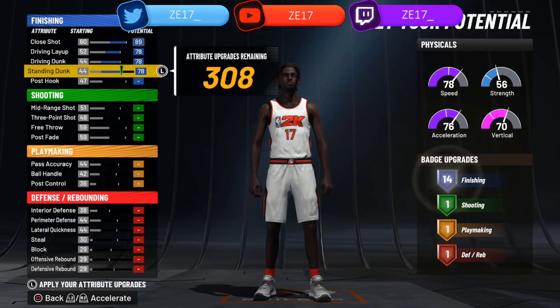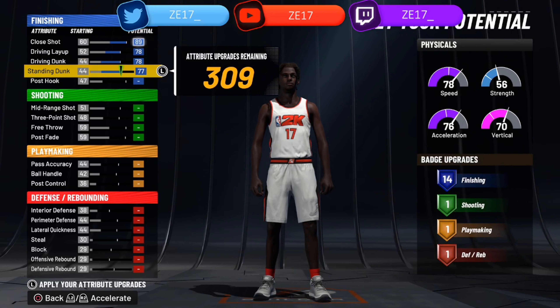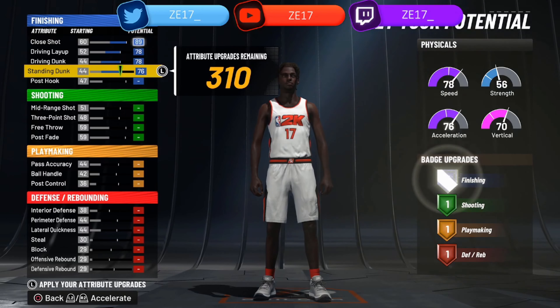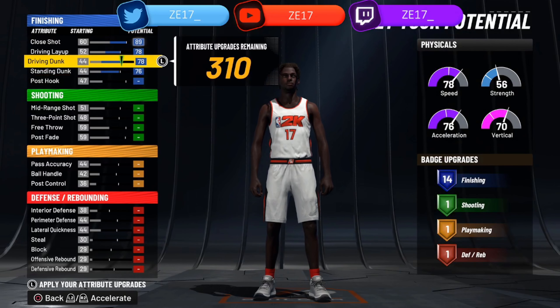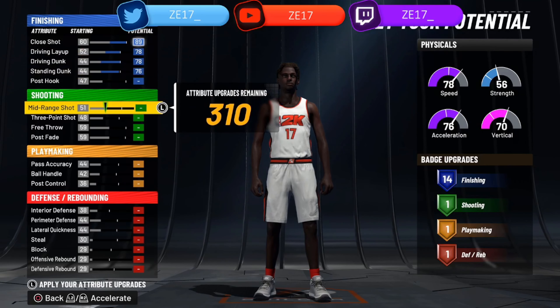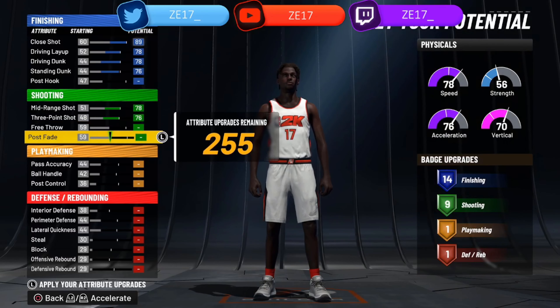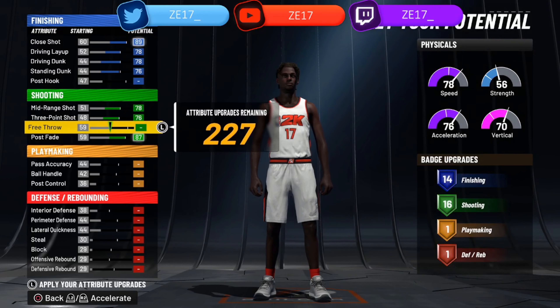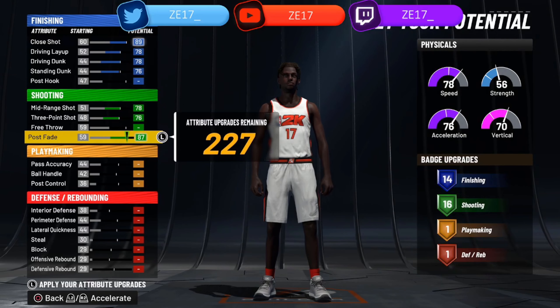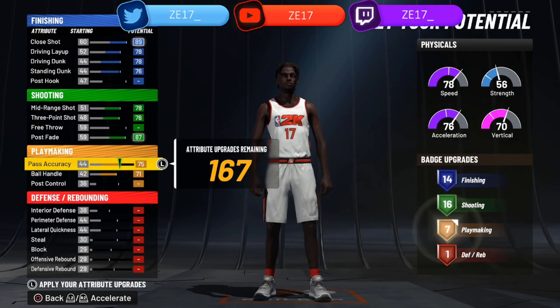These are the stats you upgrade. 76 standing dunk — you don't need 78, but 76 gives you 14 finishing: good dunk, layup, and close shot, as you can see. Then 78 mid, 76 free throw, and you want to put this up to 87 so you get 16 shooting badges. This also gives you a nice post fade, which is quite useful in this year's game.